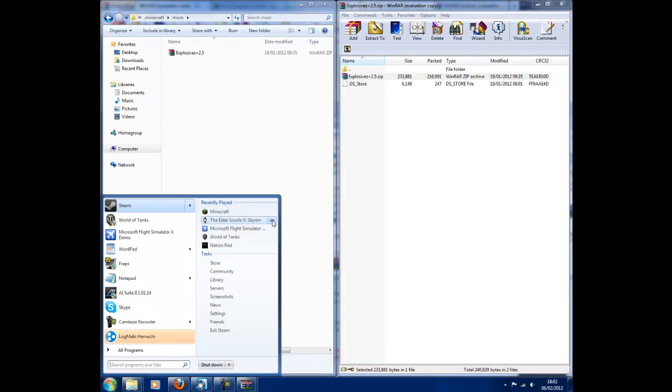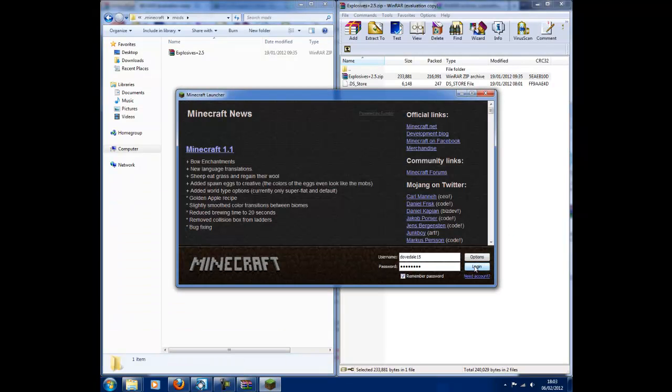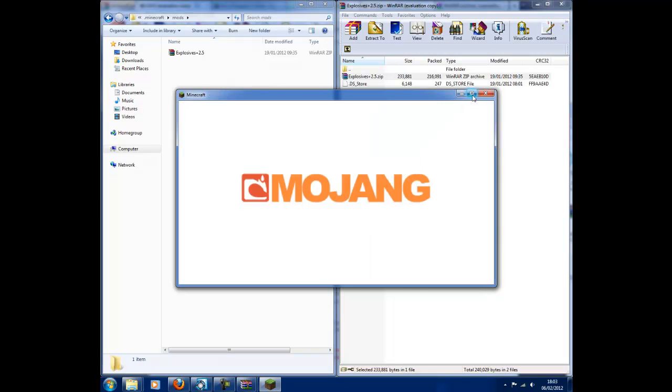Let's just open Minecraft to see how it worked. If you get a black screen, or the logo comes up and then it just closes, you've done something wrong.